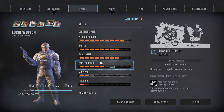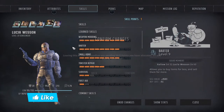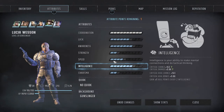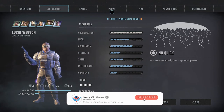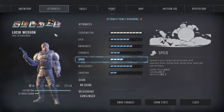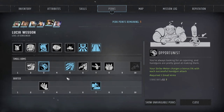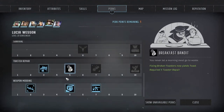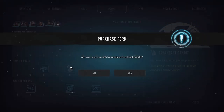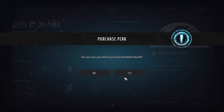We're gonna get some more toaster repair. And then we're gonna give her some strength for some more health and the possibility to use some weird science stuff. Maybe perks - the toaster repair, let's see. Sure, we'll take that.